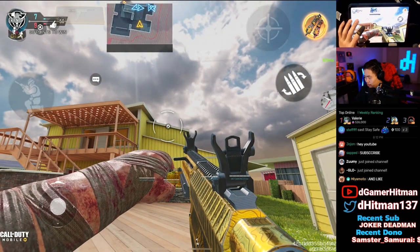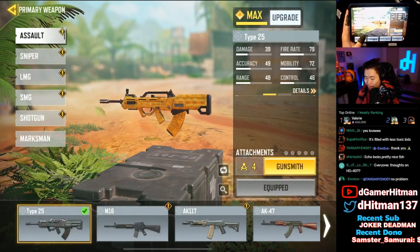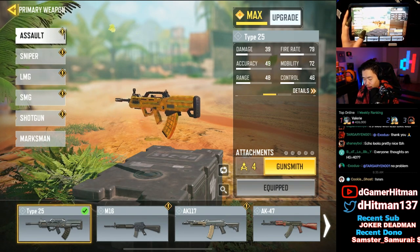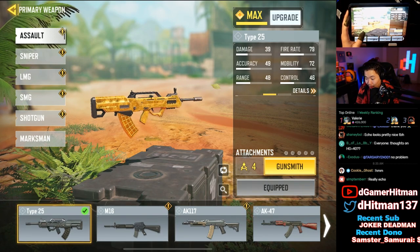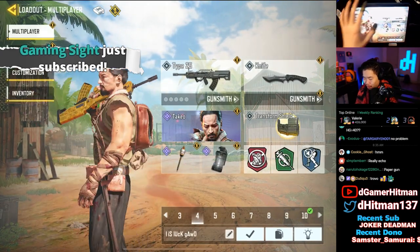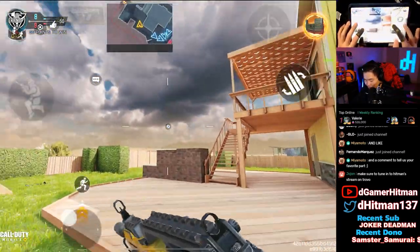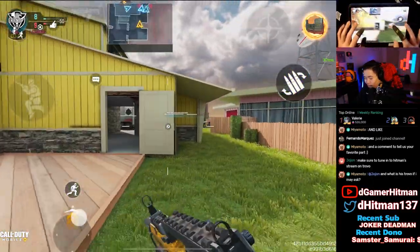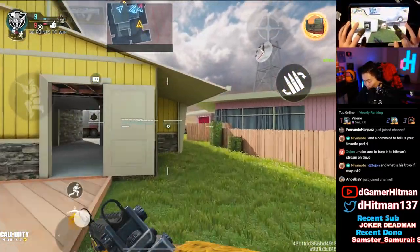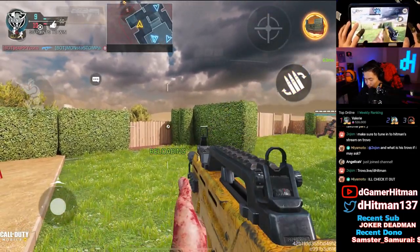Number four is the Type 25 with a 9.5 rating across my score, Trovo, and YouTube. The only reason it didn't get a 10 is the top section near the iron sights — it's very noticeably black in game. However, the mag is gold, which is insane, and the stock is slightly black but works well. There's a lot of gold on it overall, and on reload the gold magazine looks absolutely beautiful.